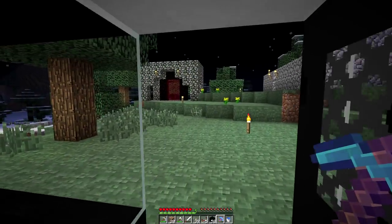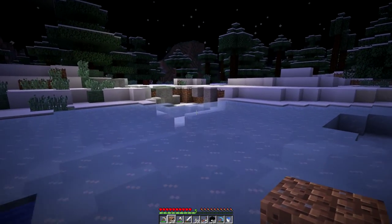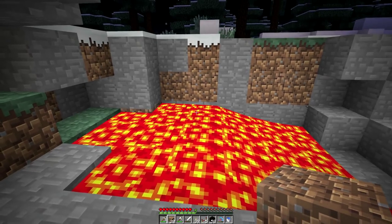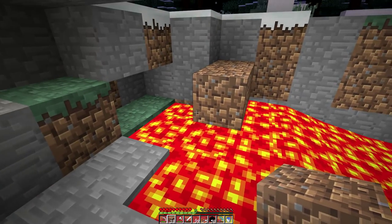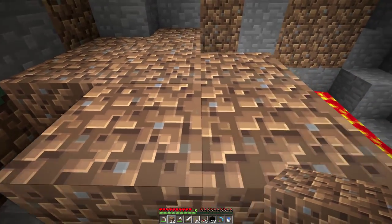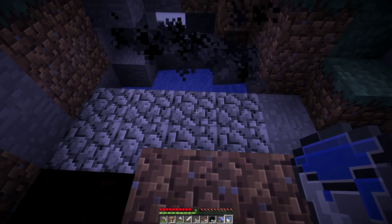I want to make obsidian, but I don't want to make too much. I'm going to assume these outer ones are just flowing. And why not just turn that auto-cobble on.